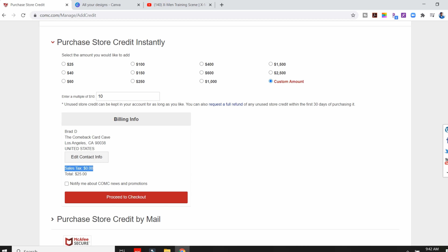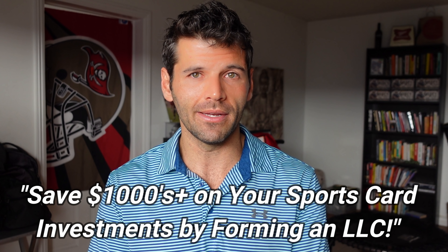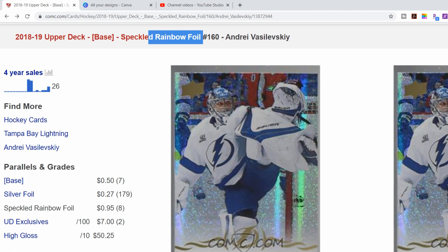Also, if you have a sales tax exempt certificate, COMC does accept it — that way you won't get charged tax because you have a business and you'll be using these cards as inventory. At first you could just add $10 or $20 because what's most important is that you have access to their sales history, which really shows you which cards and which parallels are selling for more and have a lot more sales volume behind them.